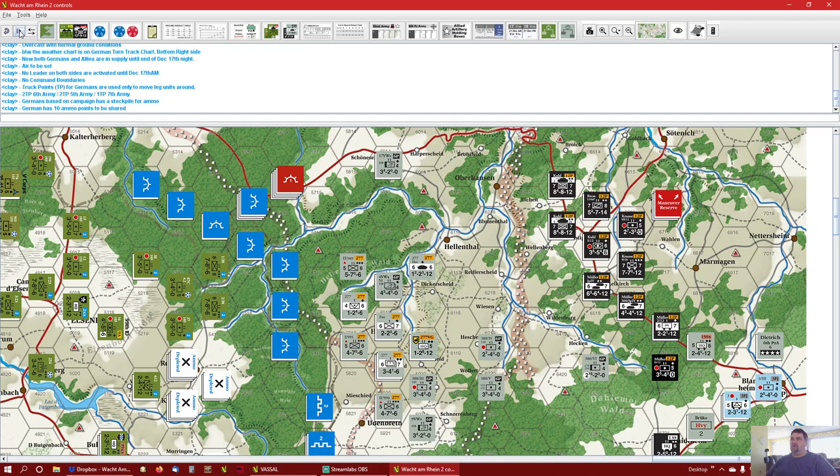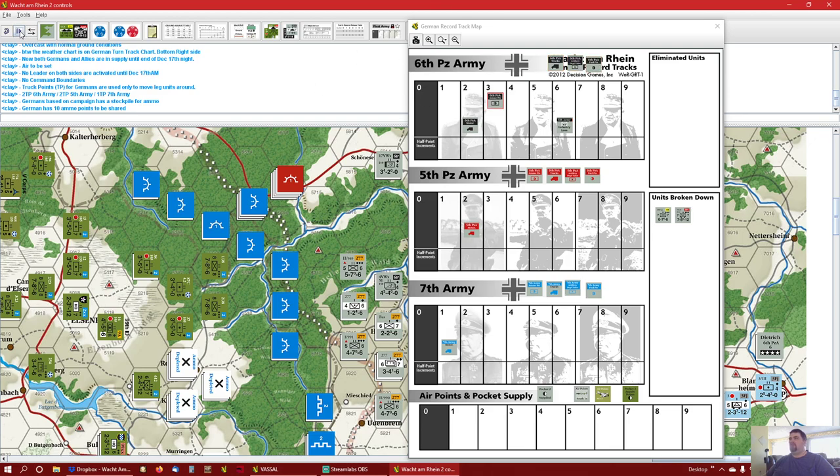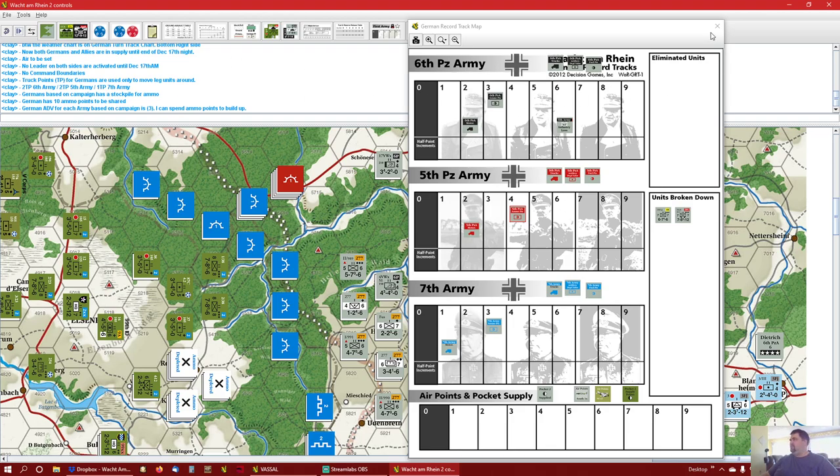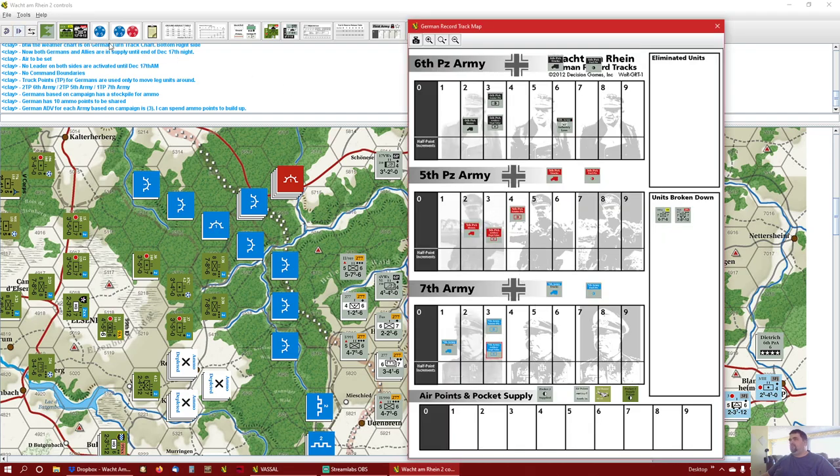Germany based on the campaign has a stockpile for ammo. Germany has 10 ammo points to be shared between the three armies, I think. He's probably marking his ammo points. He did 3, 3, 3, and then gave the extra one there. German ADV — that's the ammo depletion value for each army based on the campaign — is a 3. And he can spend ammo points to build up. He's marking his ADVs on there.